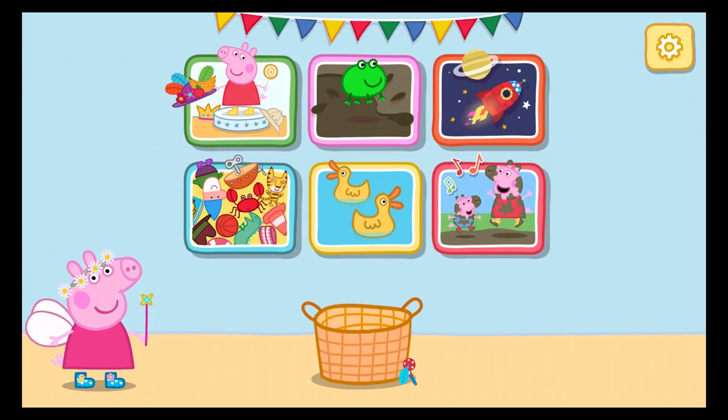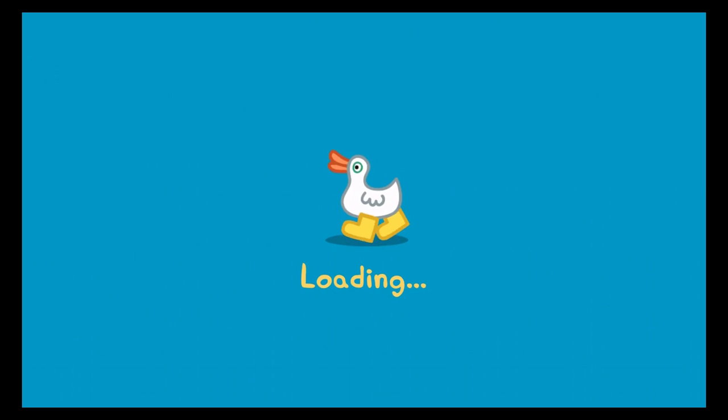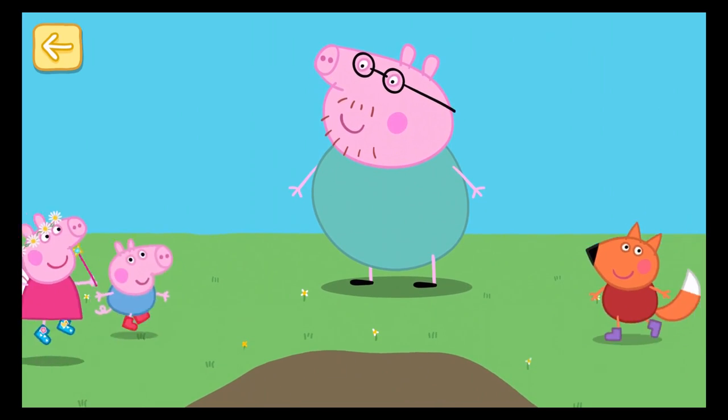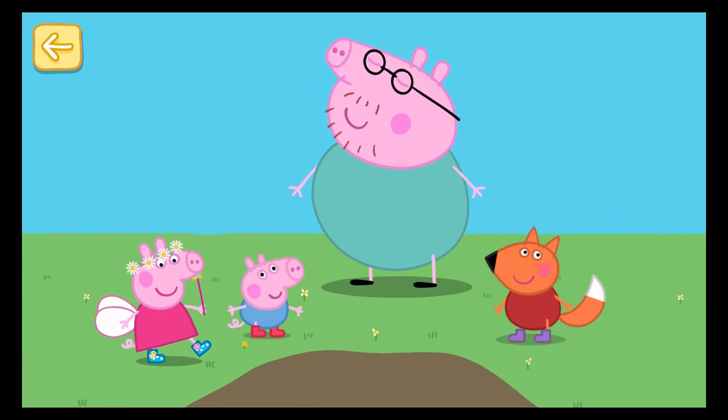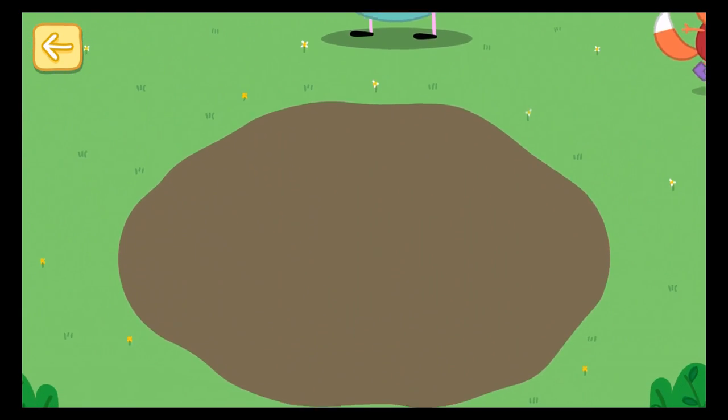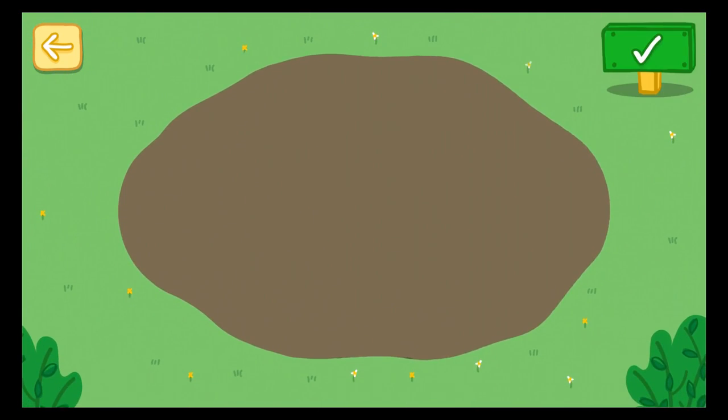Peppa is dressed and ready to go on an adventure. Choose somewhere to explore. And remember to look out for the golden boots. Let's see what's hiding in the mud. Daddy Pig knows a lot about being a successful puddle jumper. To become one with the puddle, he says you must think like a puddle, and if you jump in muddy puddles, you must wear your boots. Peppa and her friends love playing in the mud — why don't you join them? If you see Peppa, George and Freddy, help them make a big muddy splash. When you are finished playing in the mud, press the green done button for a special surprise.